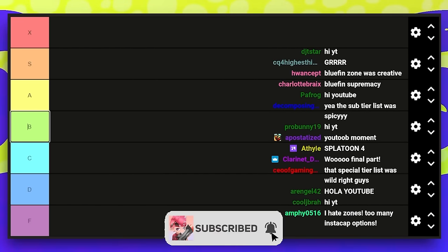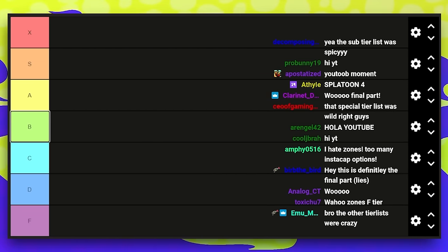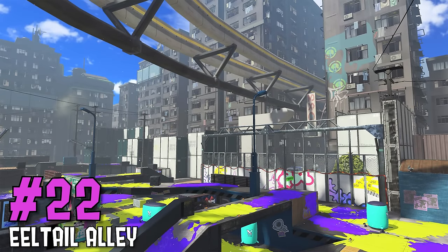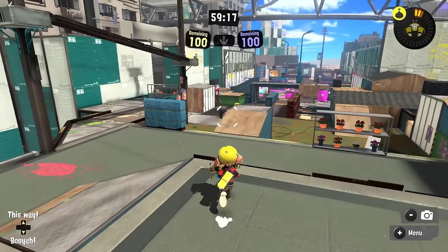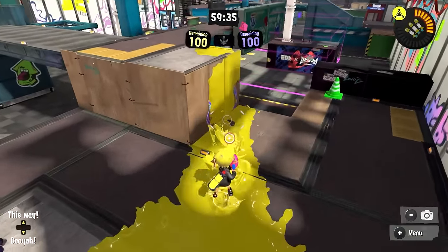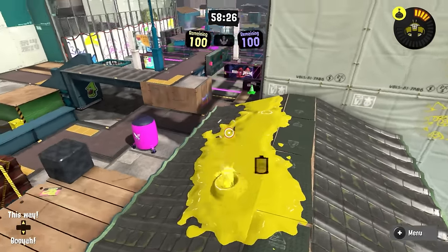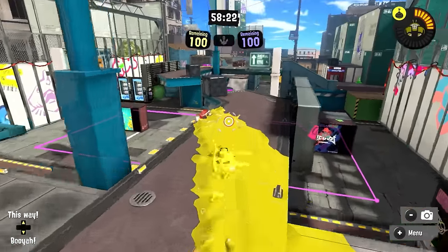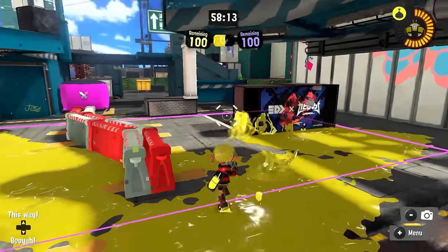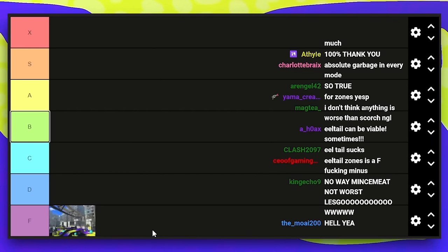This tier list will be completely in order, going from stage 22 all the way to stage number one. The absolute worst map in the entire game is Eeltail Alley. It has a few factors that are some of the worst in the game. The spawn region is pretty horrible. You basically only have one-way drops to get to the area to contest the bridge, then you have to walk up and deal with the bridge — the easiest lockout in the entire game.